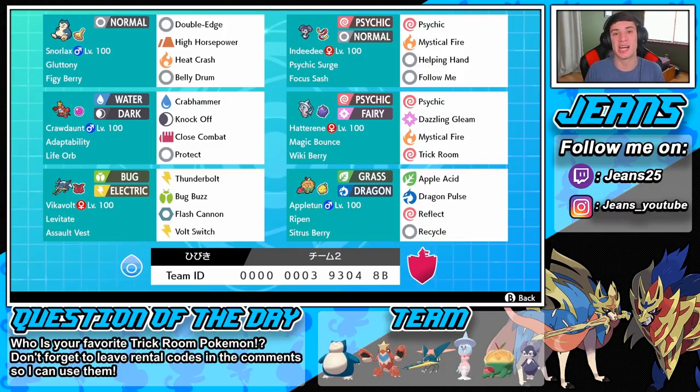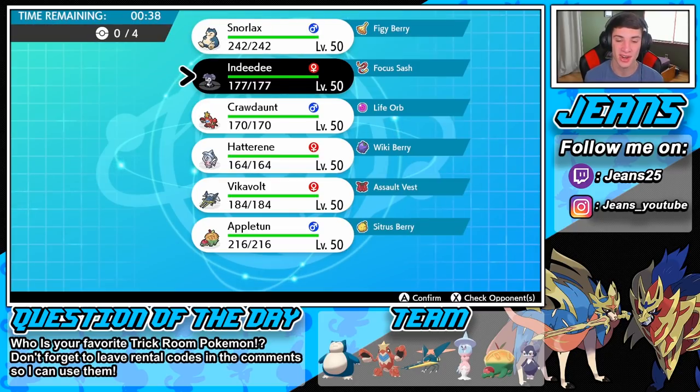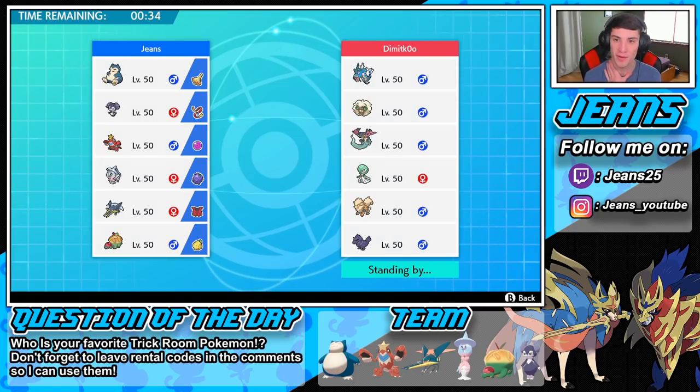Without further ado let's hop onto the ranked double ladder with this Crawdaunt team. Going up against a standard Whimsicott team — this guy has Gyarados, Whimsicott, Dragapult, Gardevoir, Arcanine, and Coalossal. I'm surprised to see Arcanine; this might be one of the first Arcanines I've seen since Incineroar has been in the game. We're going to get started with Indeedee and Hatterene to try to get that trick room set up, then go Vikavolt and Crawdaunt.